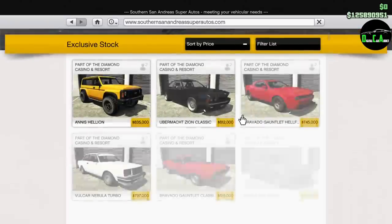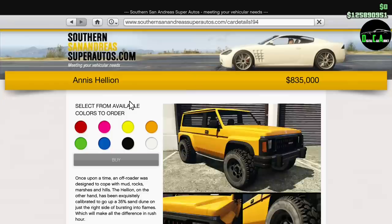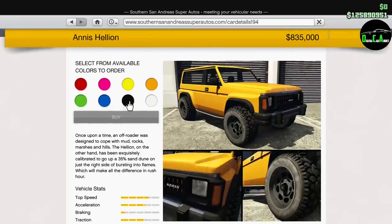What is up car addicts, welcome to another video. This is going to be customizing the brand new NS Hellion in GTA Online. Here it is right here — this car is part of the casino drip feed, was released today October 3rd, 2019 at about 5 a.m. Eastern time, cost $835,000.